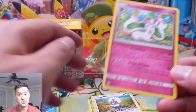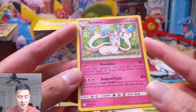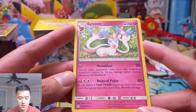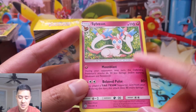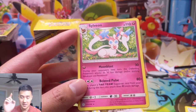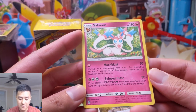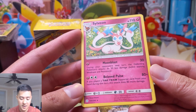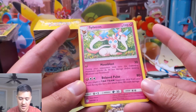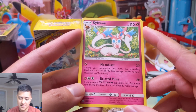Sylveon could be paired up with those evolution cards. I feel like that would be a deck a lot of people want to try. Moon Blast for one Fairy energy: 30 damage, and during your opponent's next turn the defending Pokémon's attacks do 30 less damage. This effect is interesting because it affects the defending Pokémon — so they can just switch away. Then Beloved Wisp: 80 plus 160 if you played a Tag Team supporter card from your hand during this turn.